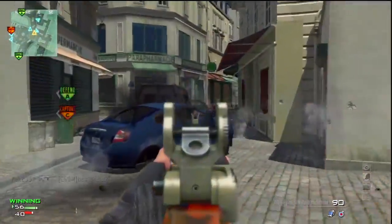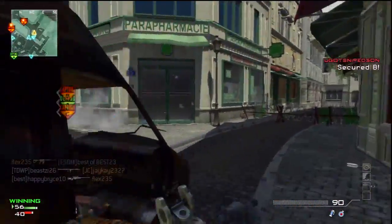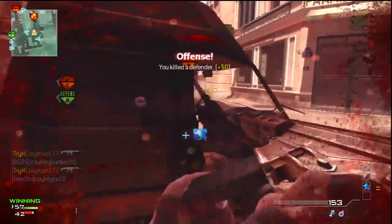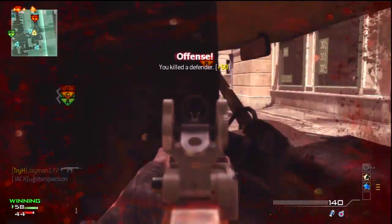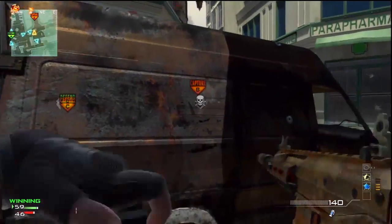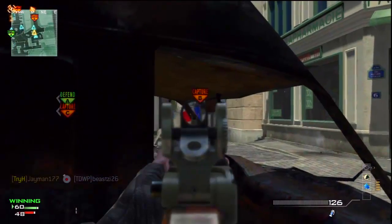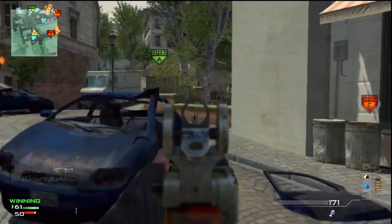Now the first thing I want to talk about is weapon selection and perk selection. I suggest your favorite assault rifle and whatever secondary machine pistol you want — FMGs, MP9, whatever you want. It's up to you. Okay, your perk selections — I suggest your main three perks. I suggest you choose between either scavenger and sleight of hand.